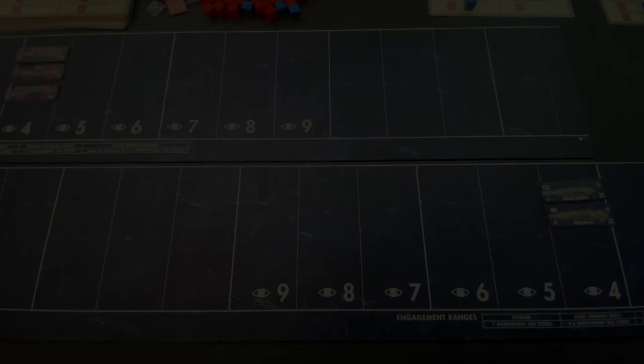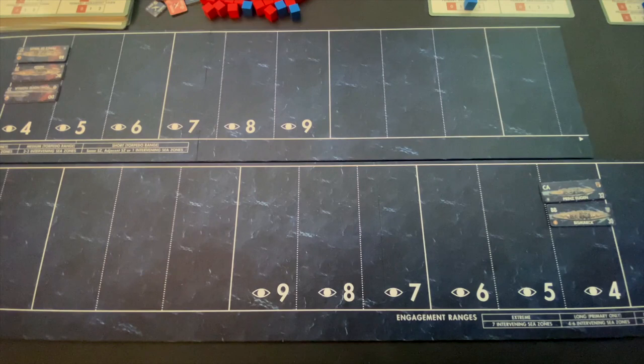Now all the preliminaries are taken care of. It's about 5:30 on the evening of the 22nd of May, 1941. The Hood, the Prince of Wales, and their destroyers are chasing or closing on the German battleship Bismarck and the cruiser Prinz Eugen, who are breaking off from the contact. The fight starts now.